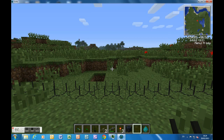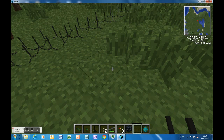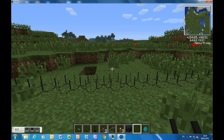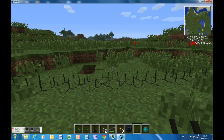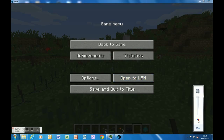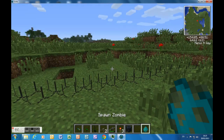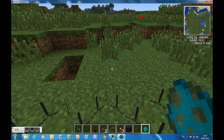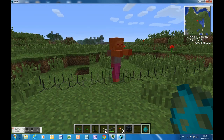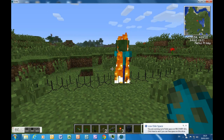At number 10 is Spikes, which are these. They look quite cool. Spikes are quite cool — you can probably already guess what they do. It just hurts entities. It's quite slow, but that's all it really does. I'll get on to number 9.